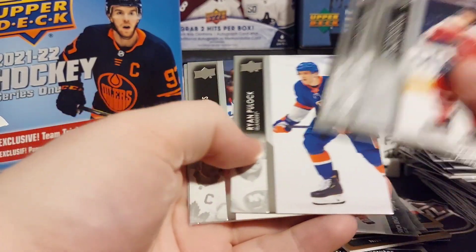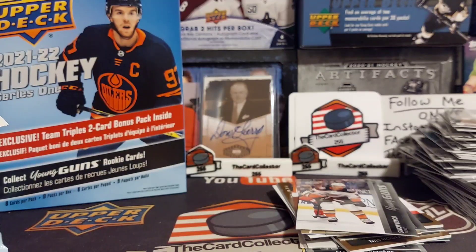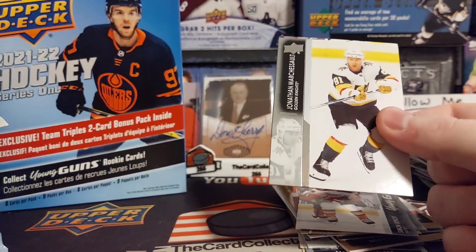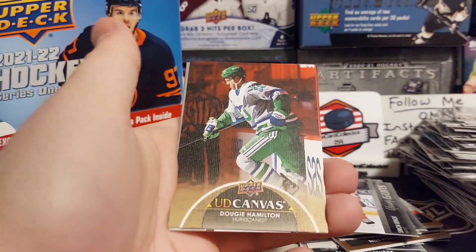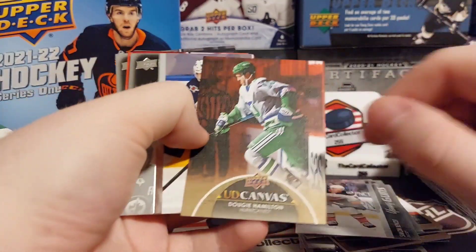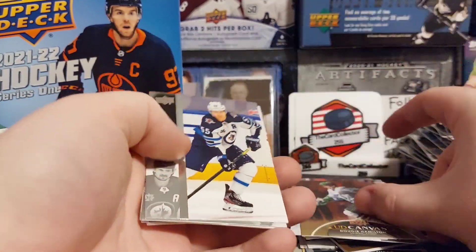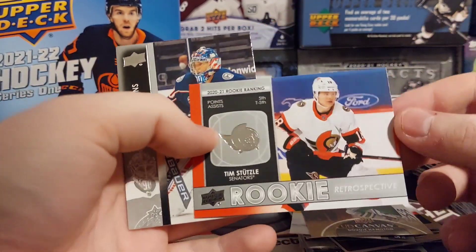Smith, Jack Hughes checklist. Peterson — there's a Dougie in the retros, that's pretty cool. I think it's my favorite photo in the canvas this year — it's really cool to see the Whalers uniform again. We got Tim Stutzle.